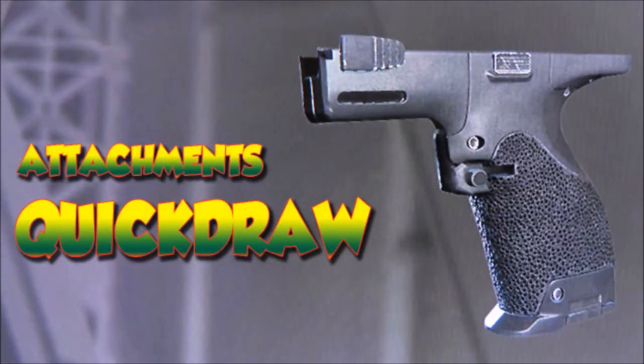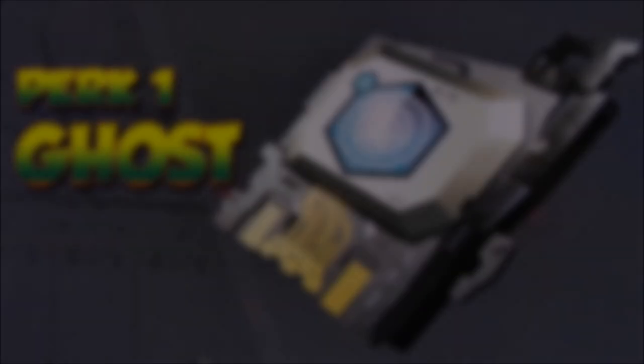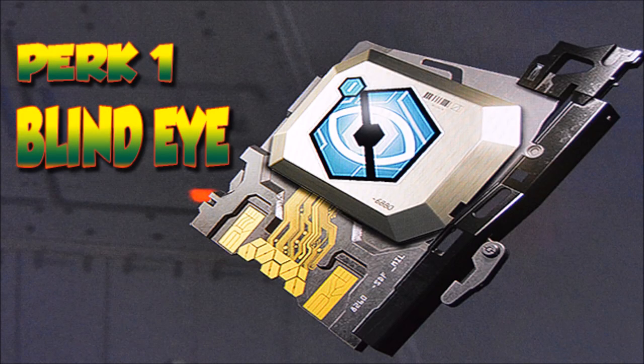It is still the least ranged shotgun weapon though, so it still makes it quite difficult to get that long range kill when you need it. Another attachment is the Quick Draw — again, like any shotgun, they do feel pretty sluggish when you lift the aim up if you are going to aim at any enemy, so I'd recommend having the Quick Draw.